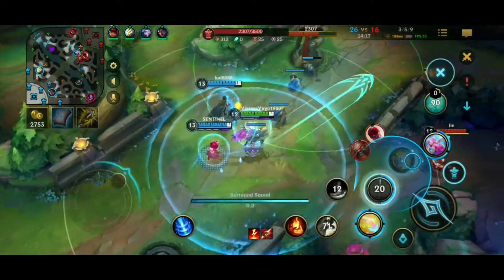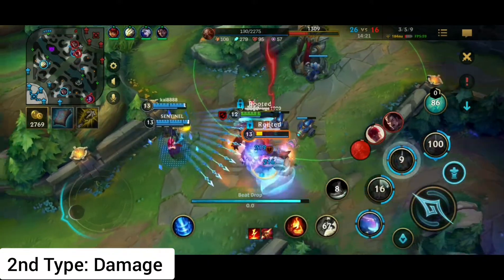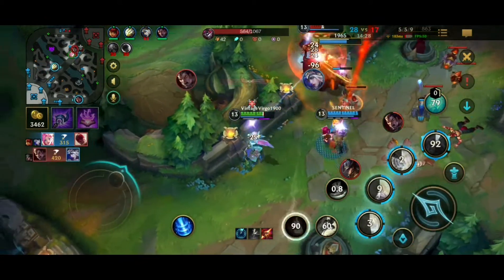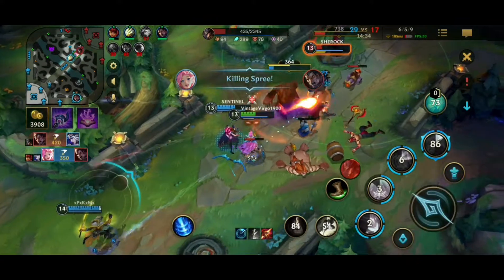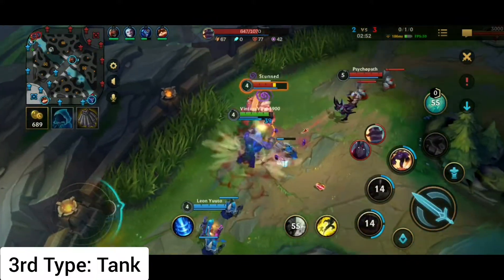The second type is the damage-dealing support. Their main role is to kill your enemy before they can kill you. It is one of the hardest roles. They're also backliners like the first type, but a lot harder to master because you have to continuously harass the enemy so that they won't touch your ally. This is also one of the least picked roles.